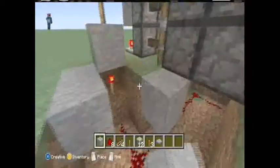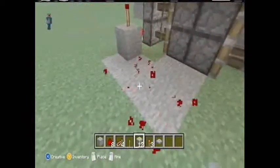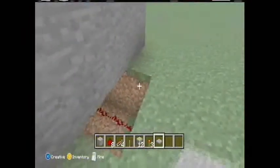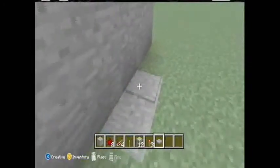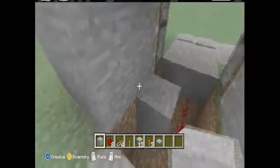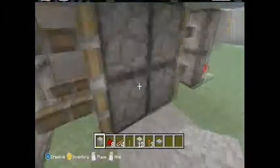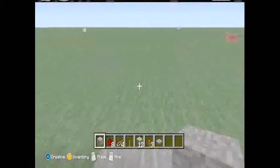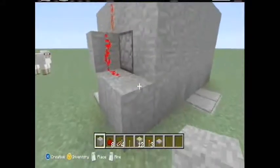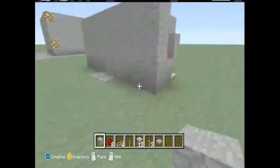Now cover this up. Place your pressure plates right here. Place your floor right here and just walk straight through. There you go — you got yourself a door. You can just place it on over here, cover it up, and there you go, you got it all done.